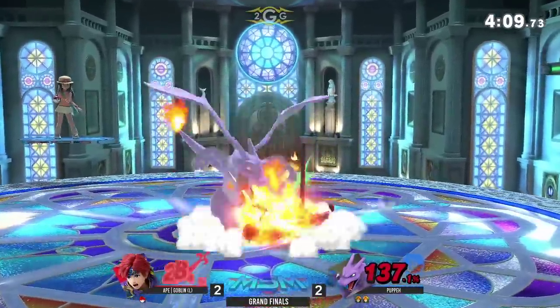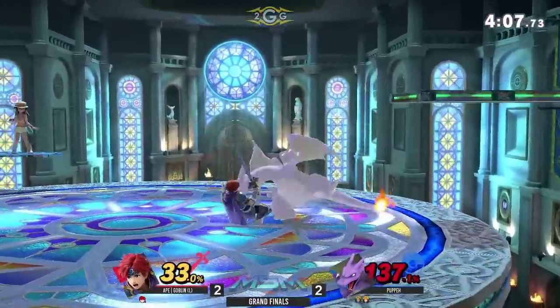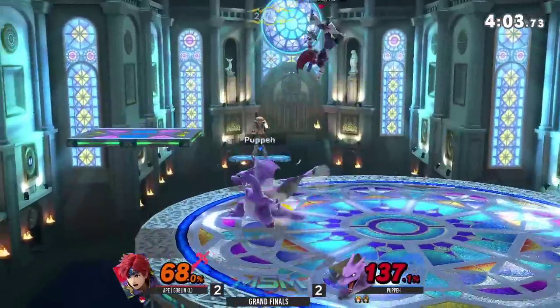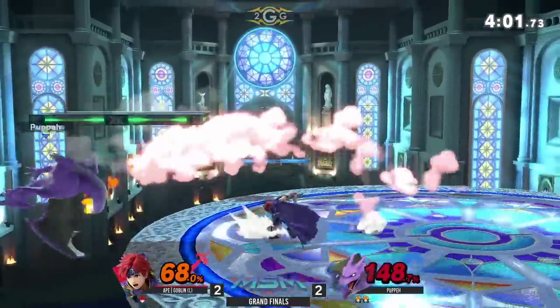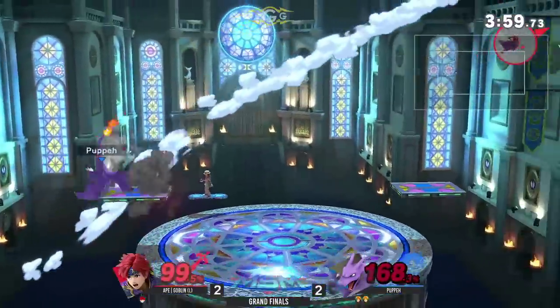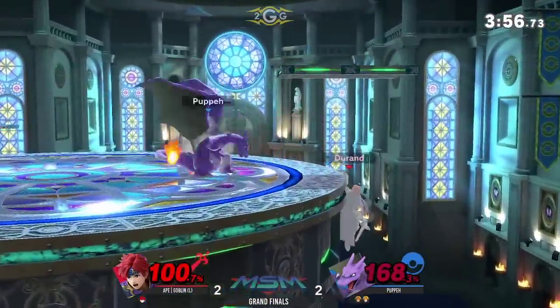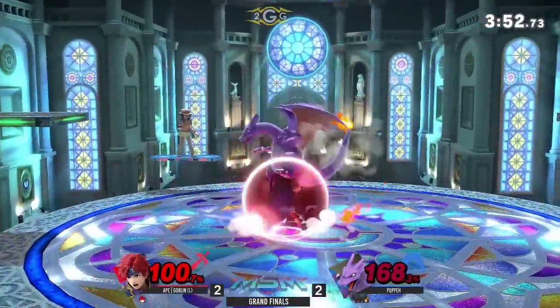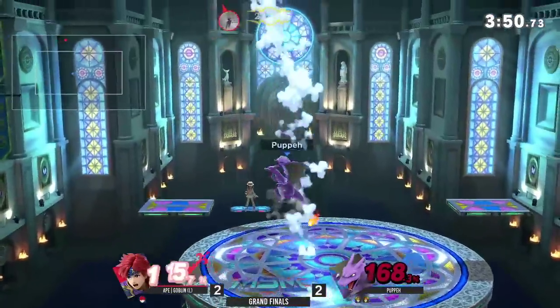I like that switch into the Charizard, landing with the neutral air immediately — very tricky stuff. Puppet going for the back throw to back air, trying to get that early stock. Of course this is his last stock. What a challenge. Goblin in dire straits right now. Looking like this grand finals is all but in the bag for Puppet.